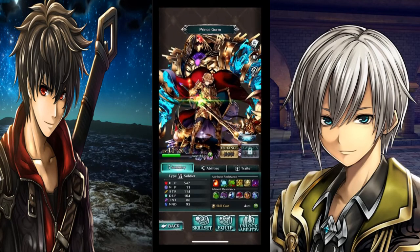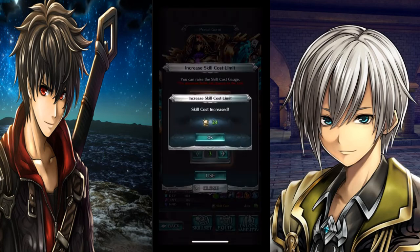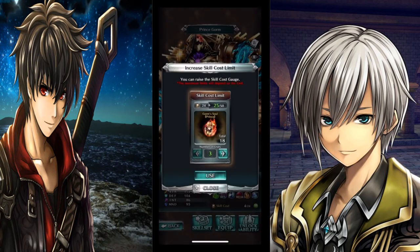I recommend using souls on your skill cost so you can bring it down a little bit. That's one of the most important things — you want the most abilities, the most passives, the most magic you can use for any character. Highly recommend using your skill cost limit. It's gonna cost 24, and I have a total of 18 to use.